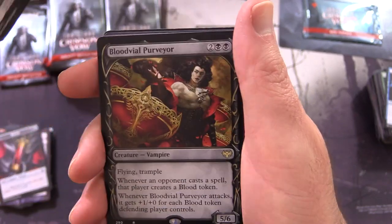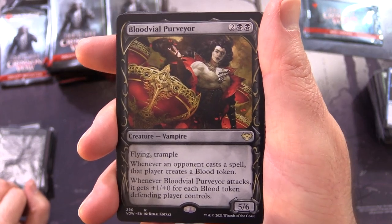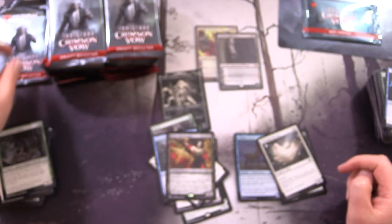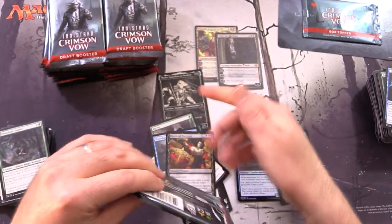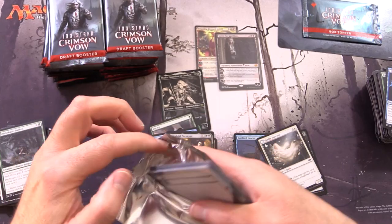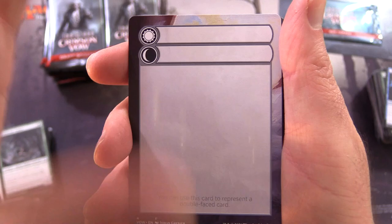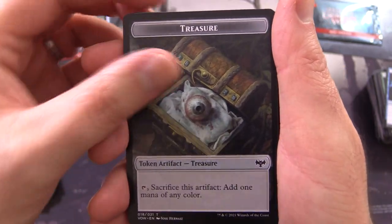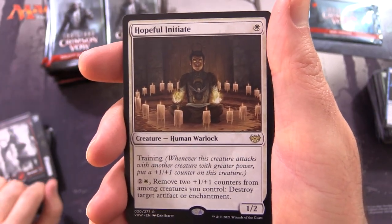Got the Forest. I like the artwork on this - the Showcase Blood Vial Purveyor. That is excellent. You can see the two different showcase versions: the black and white, almost like a sketch variant, and then the one with the fancy border. A Treasure Token with an eyeball in the middle - that's unexpected. Mountain and Hopeful Initiate.